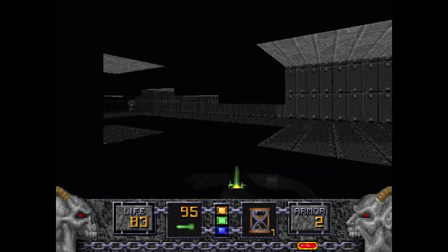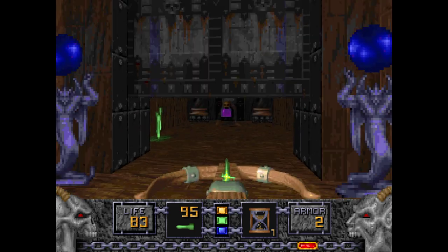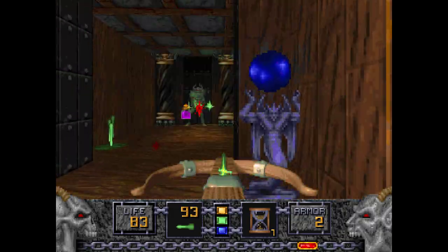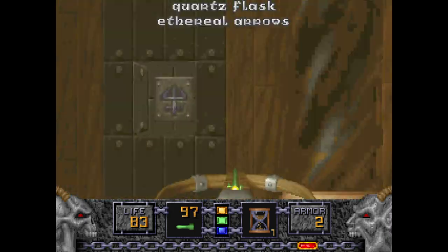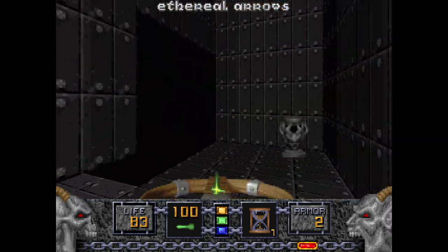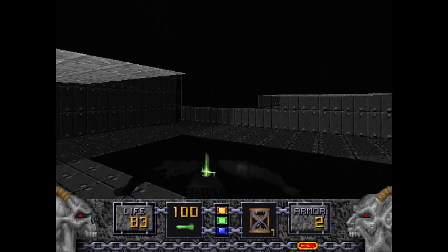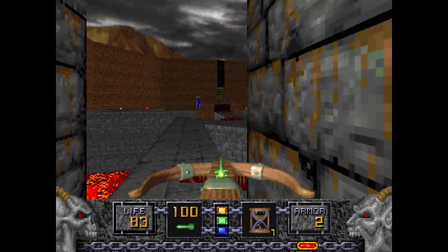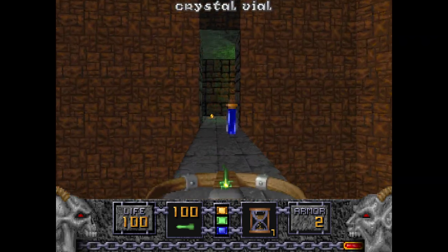Now that we have the Blue Key, we can go through this area one more time. Be ready for this one because it has a Ghostly Undead Warrior — ghosts, scary! This dodges projectiles. Press the switch and that'll be the last lift we'll have to go to. Just go through this crusher area — you'll be fine as long as you go through the dark area.